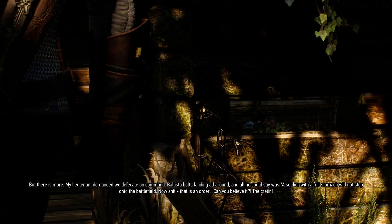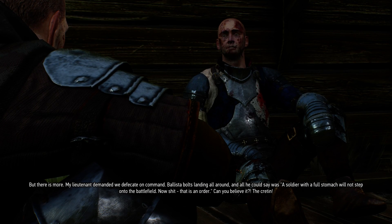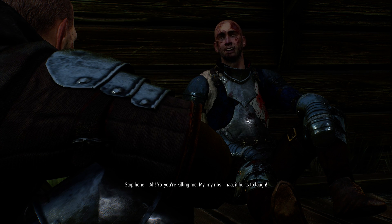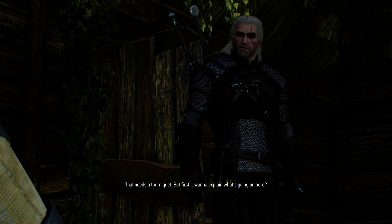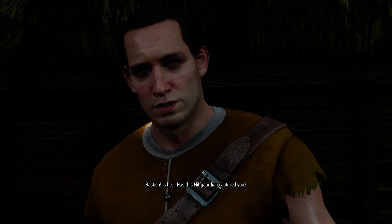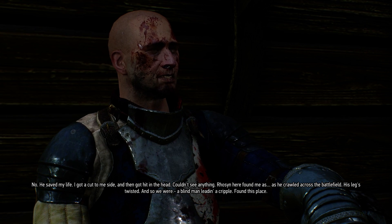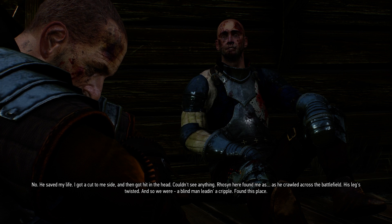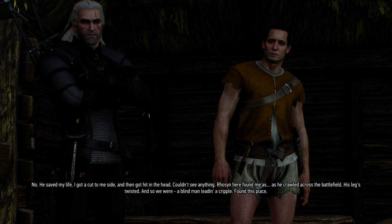We find Bastion alive. He's telling a story — his lieutenant demanded they not eat before battle, saying 'A soldier with a full stomach will not step onto the battlefield.' He says it hurts to laugh because of his ribs. Bastion explains he got a cut to his side, then got hit in the head and couldn't see anything. A Nilfgaardian named Rosinia found him as he crawled across the battlefield with twisted legs. So they were: a blind man leading a cripple.